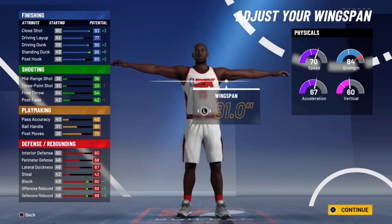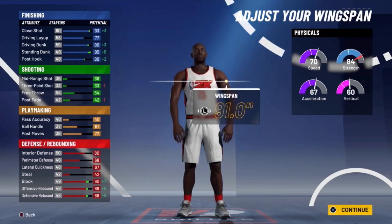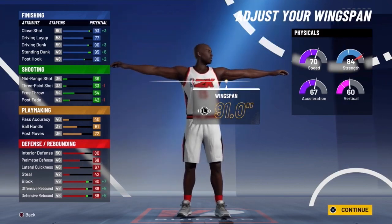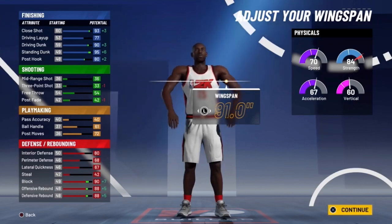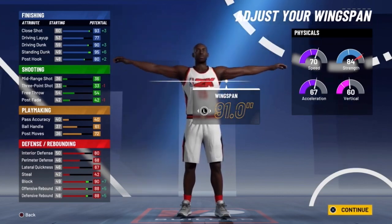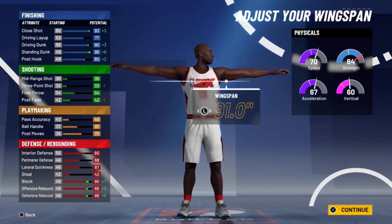With the wingspan — this build obviously can't shoot a lot. A lot of people say he has a mid-range shot, but look at these stats: 90 driving dunks, 95 standing dunk. This man can get every single contact dunk, even the big man contact dunks. He has a 80 post hook, a 93 close shot, 61 ball handling, and 80 interior defense with 68 perimeter defense.